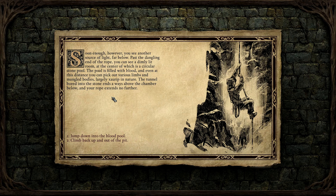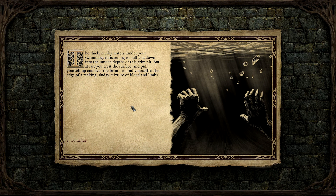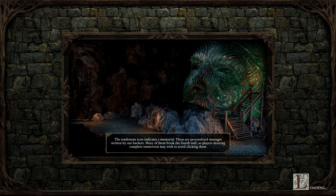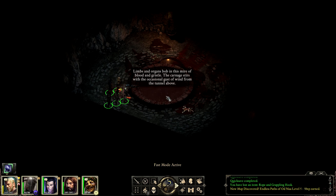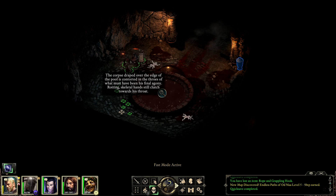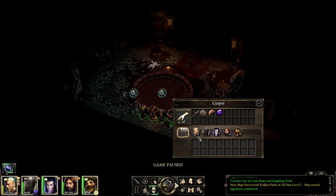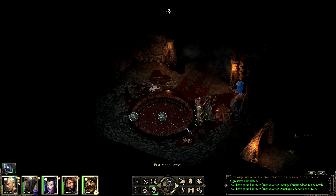Keeping a firm hold on the rope you begin your descent into the darkness. Soon the edge of the pit is far above your head. You can see another source of light far below - a dimly lit room at the center of which is a circular stone pool filled with blood, with various limbs and mangled bodies, largely Xorib in nature. Your rope stands no further - jump down into the blood pool. You land within the pool with a noisy splash, the thick murky waters threatening to pull you down, but at last you pull yourself up over the brim to find yourself at the edge of a reeking sludgy mixture of blood and limbs. We obviously descended a few levels down.